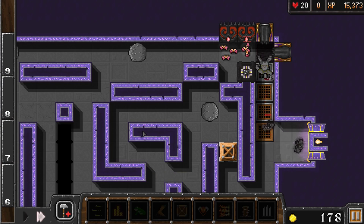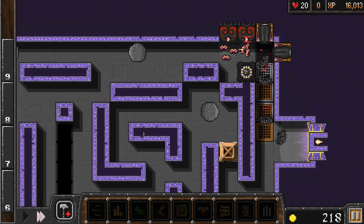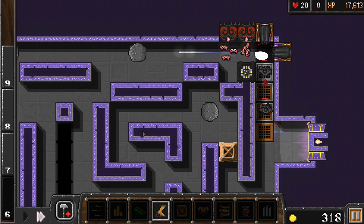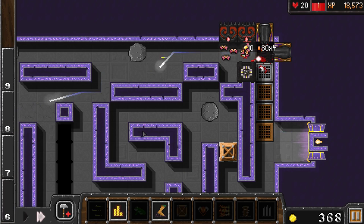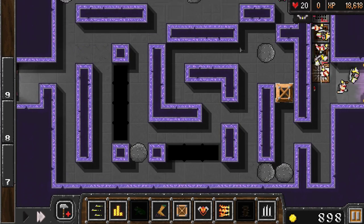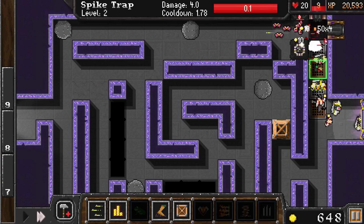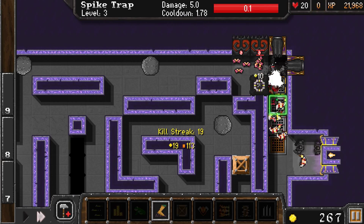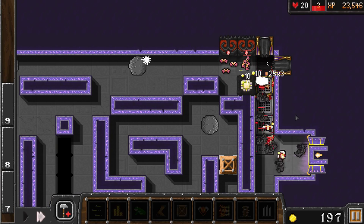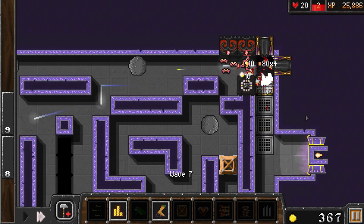I can just play through these levels on times four and just kind of sit back. I think at this point my setup will actually kill everything and I just upgrade for fun. I'm not having to use boulders. I'm not having to use more than a fifth of the map here. Let's upgrade some of this double activation. It's just — I don't have to do anything now. I sit back and the game wins for me.